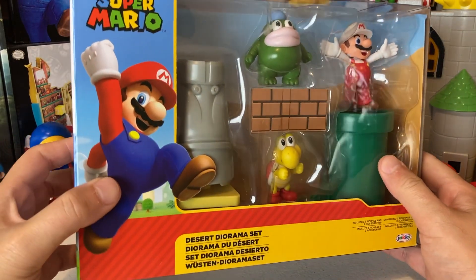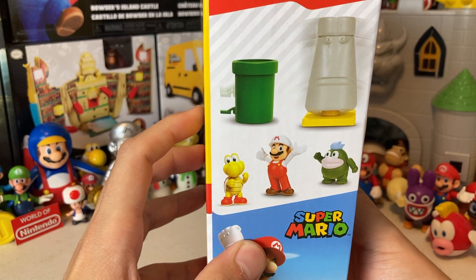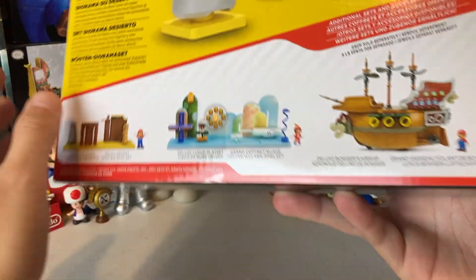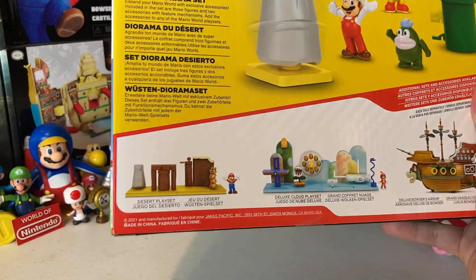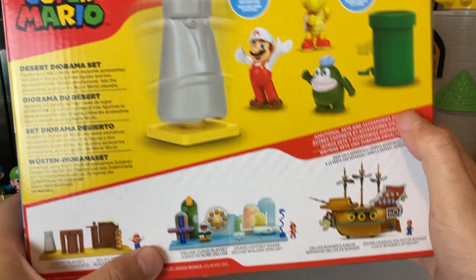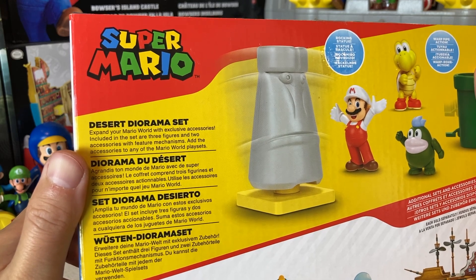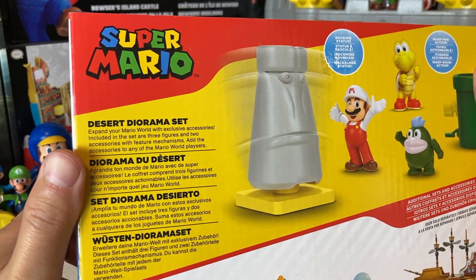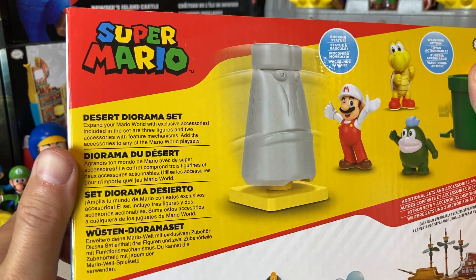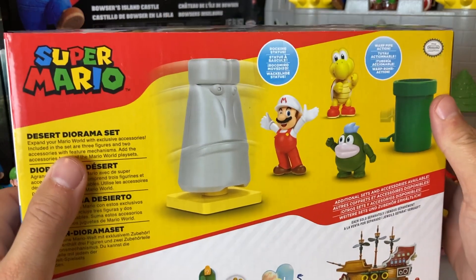But yeah guys, we're going to go ahead and jump on in. Before we do that, we'll take a look at the packaging — it shows all the different pieces that come in this set. Pretty awesome, Super Mario down there, and then just some more stuff on the back. It shows the different play sets: you got the desert play set, the deluxe cloud play set, and then the deluxe Bowser's airship. Let's check out this little blurb — it says expand your Mario world with exclusive accessories. Included in the set are three figures and two accessories with feature mechanisms. Add the accessories to any of the Mario world play sets, so kind of a cool way to expand into some of your play sets if you happen to have some.